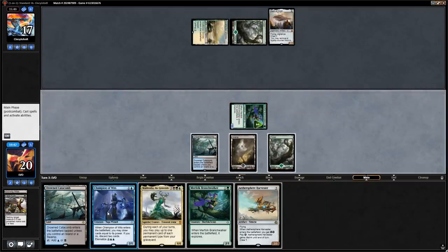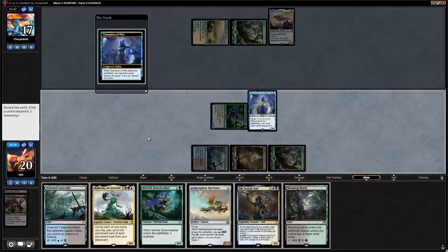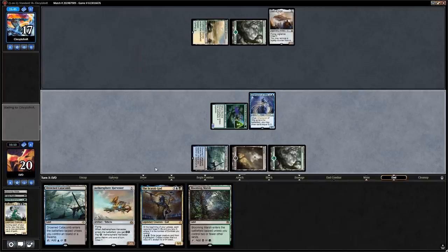With Champion of Wits we can discard Branchwalker. Scarab God is also pretty spicy — could discard Muldrotha and keep the Scarab God since it's cheaper and we can play it on turn five, then maybe just reanimate Muldrotha with Scarab God. Next turn: Blooming Marsh into Harvester, then turn five Scarab God.